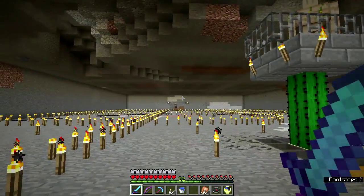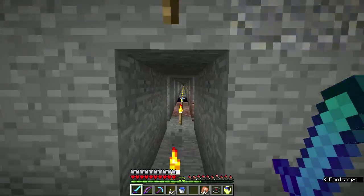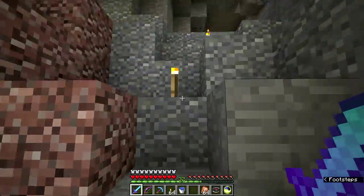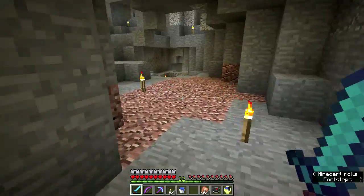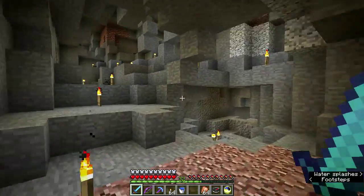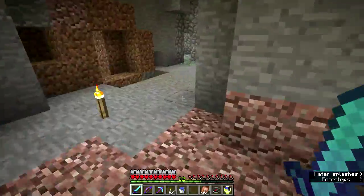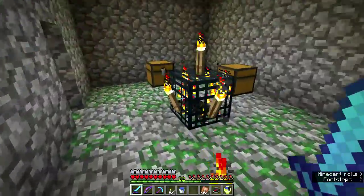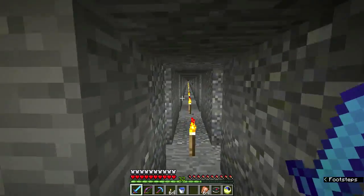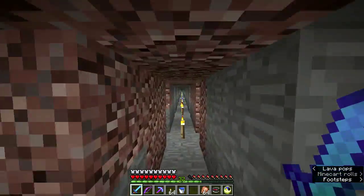Why did I do this? Well, I decided I needed slime and I was having trouble finding it. There's a quad slime chunk down there, and also one up here I think — I occasionally come across a slime walking down the hallway. The large slimes can spawn here. Anyway, I've gone from having like five slime balls to having a bunch of slime blocks.